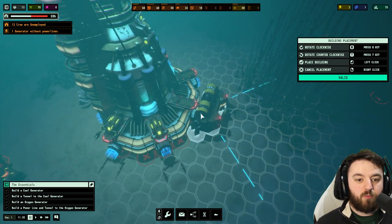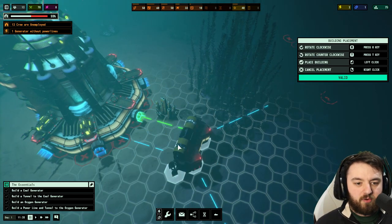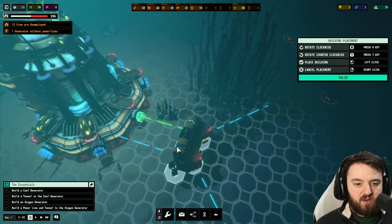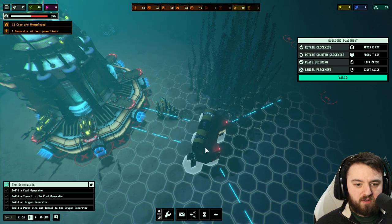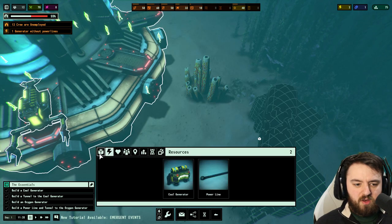If you just placed it there, one of the tunnels would automatically be connected to the hub. I'm going to place it just a little bit out here. We'll just place it right there — why not?